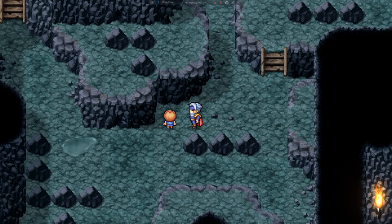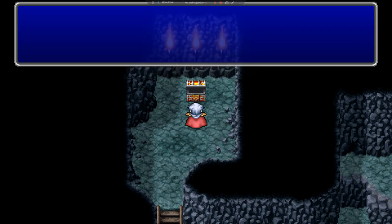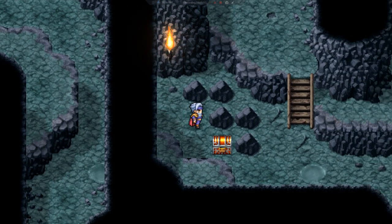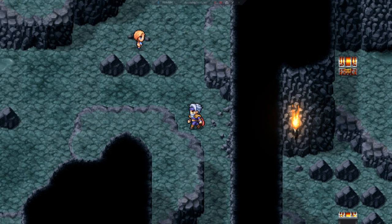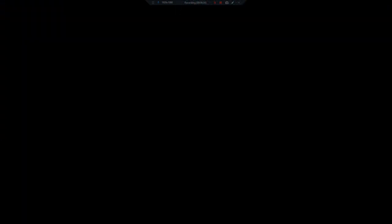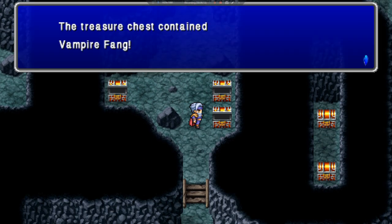I went right and up — I was supposed to go left and up. Expulsion — that's what I was after. Head down, check the wall for hidden items, and we have an Ether. We got here: a Bacchus Wine, a Lilith Kiss, and a Vampire Fang.